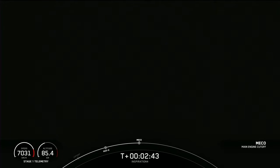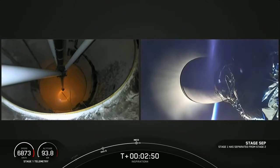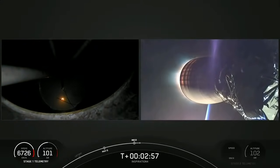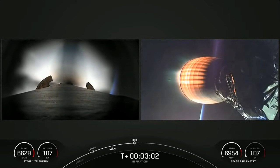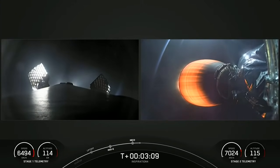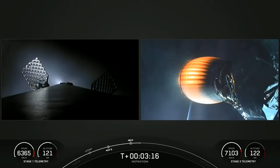MECO. Stage separation complete. Ignition — you can see on your screen that the second stage has ignited. That's the MVAC engine. The crew felt another kick in the Gs as it ignited. Officially, the Inspiration 4 crew are now on their way to space.